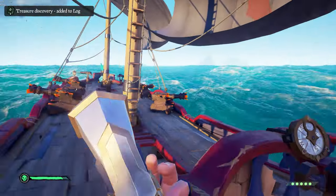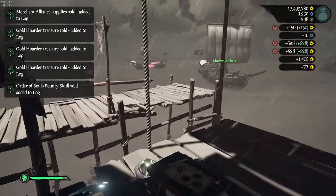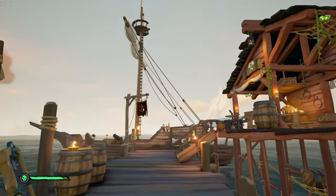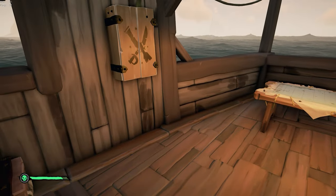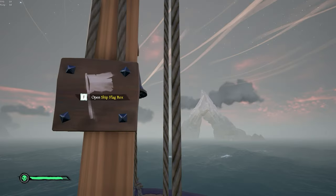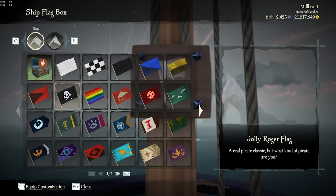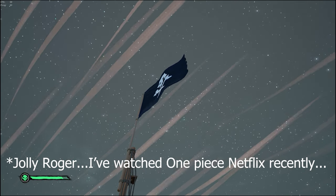So whose bright idea was it to make the coolest looking flag for new players have a side effect of making you a massive beacon? You've logged in for the first time, you see your brand new rent-a-sloop in its virgin white sails. You're not entirely sure how to customize your ship yet, but as you explore every nook and cranny of your vessel you find the ship flag box atop your crow's nest. You peruse the catalogue of ship flags, cycle through the fun ones, and then you see the traditional Davy Jones. There it is! You're a pirate now!